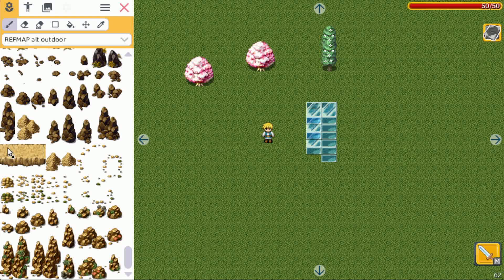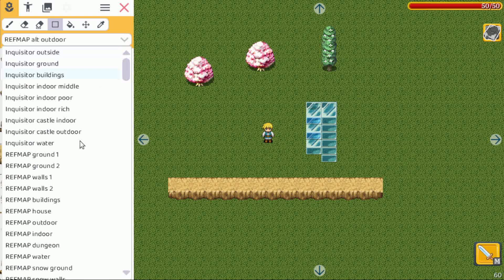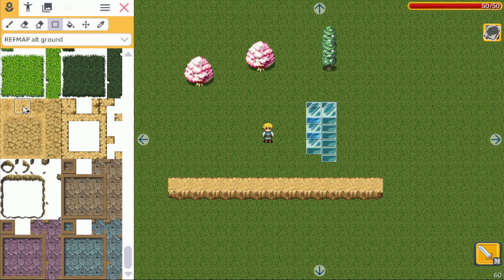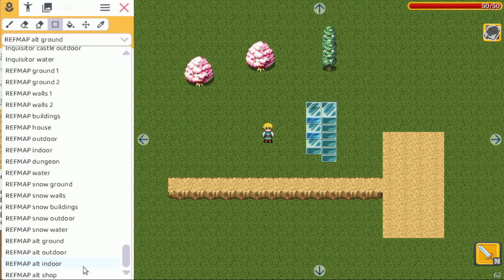We also have some different crystals, bushes, bones, and rocks in two different colors. There's also a bridge tile — using the rectangle tool you can make a nice bridge. The underground here is about the same as the alt ground tileset.